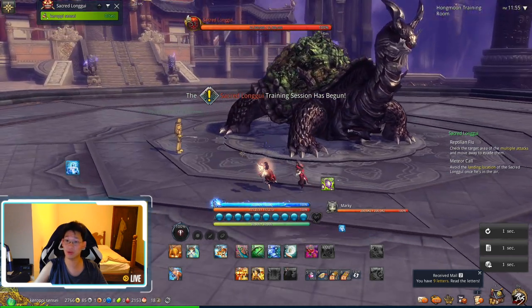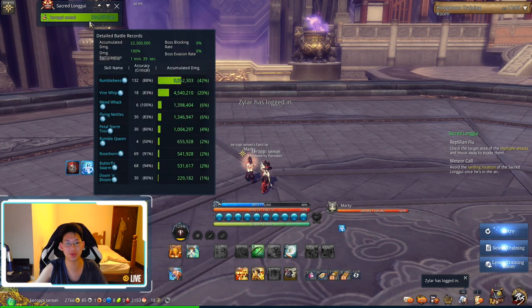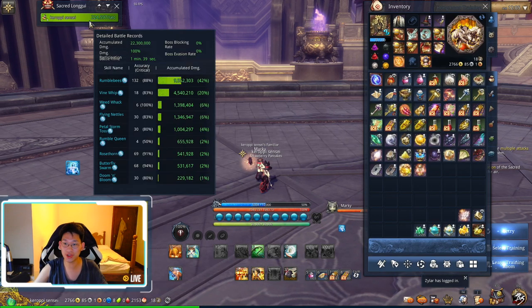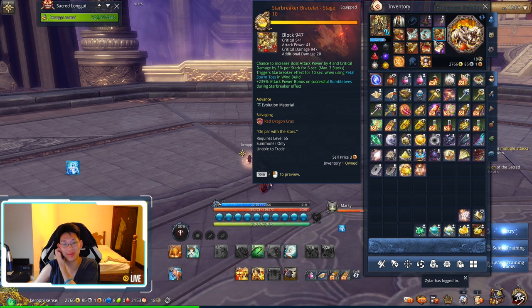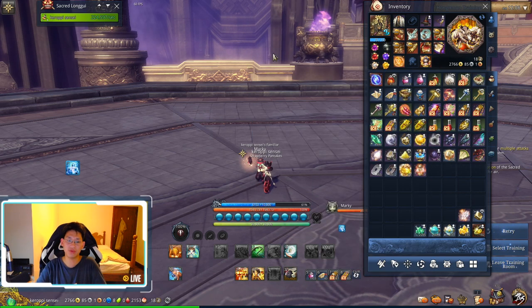My parse got 224k DPS — I went from 200k to 224k. It's not huge, but any DPS increase is good. Keep in mind the Star Breaker bracelet for wind summoners now procs off Pedal Storm, which is your three skill. That's it for this video — hope you enjoyed it and found it helpful. I'm still a bit disappointed by the damage, but any increase is good. Thanks for watching and I'll see you guys next time!